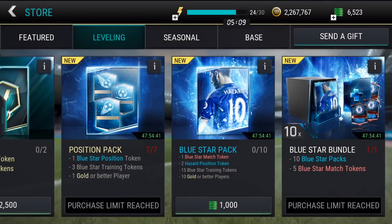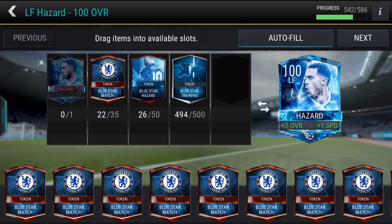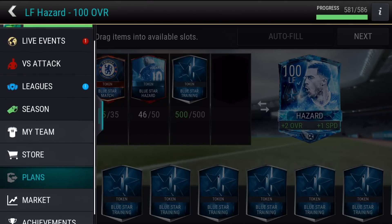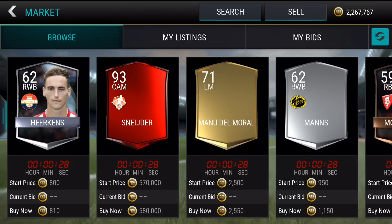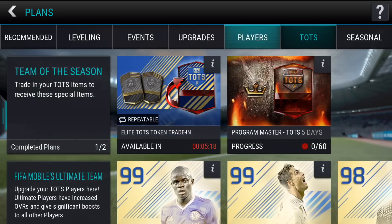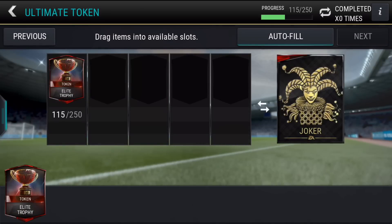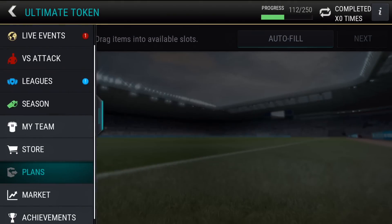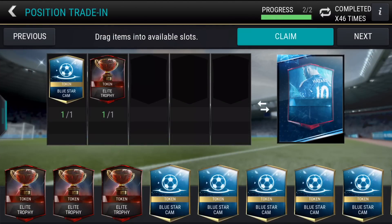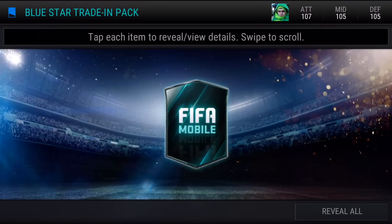Final pack from the bundle - it's just the five blue star match tokens. I may need to convert a few positions. We need to convert four position tokens, so let's get that done quickly. I've got some elite trophies hiding up here - upgrades, here we go. We need to pull four of these out, and then let's go to the leveling plan.